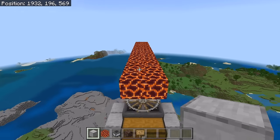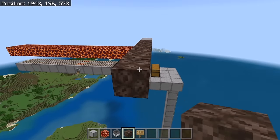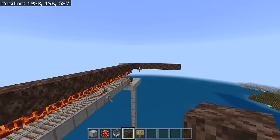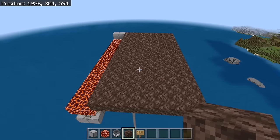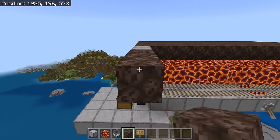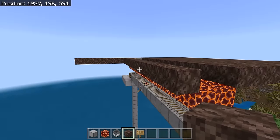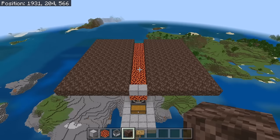The next step is to place 2 blocks over here. Now place 8 soul sand over here. Then place 14 soul sand over here. After you've done that, fill in the outline with soul sand. Once you're done with that step, the farm should look like that. The next step is to go over here. Now place 8 soul sand over here. Then place 14 soul sand over here. Now fill in the outline with soul sand. After you're done with that step, the farm should look like that.